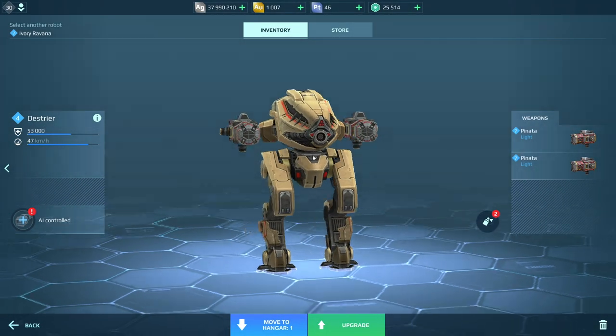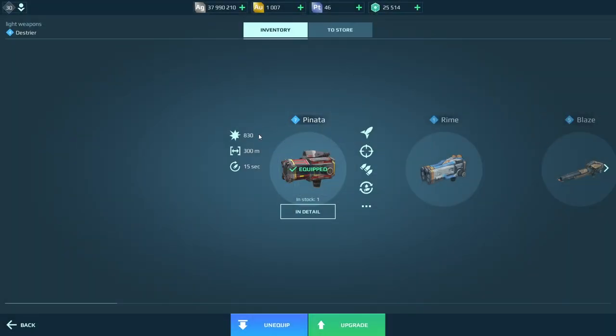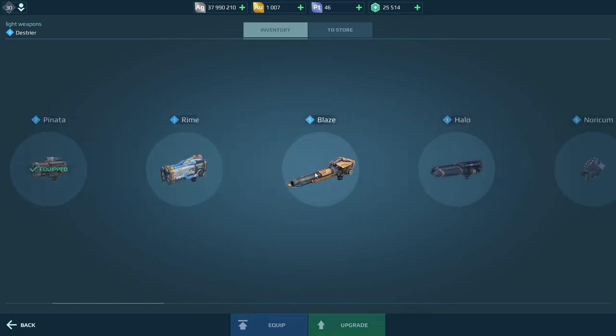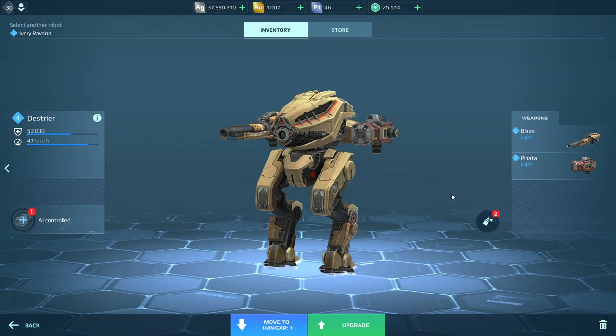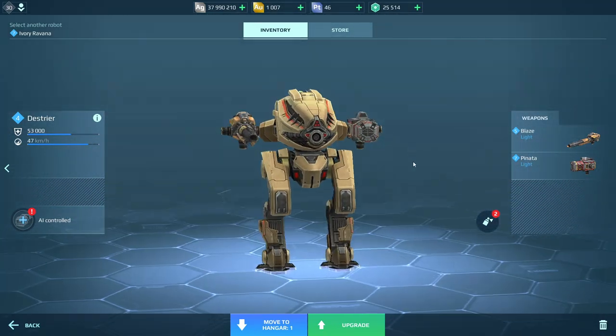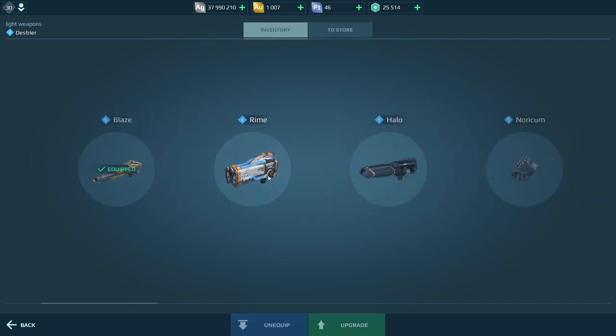Basically just a little two-weapon setup. You choose your different types of weapons for this robot. Each weapon slot has a light, medium, or heavy factor to it, and as you progress your robots get different slot types so you can equip different weapon types. When choosing a weapon you're looking at things like damage, range, and reload times. I'll just equip a different weapon here as an example — this is a flaming weapon.